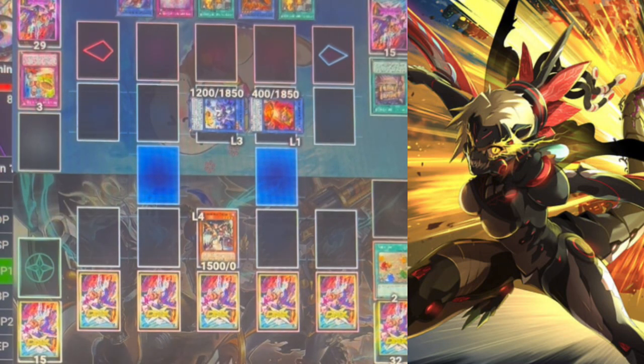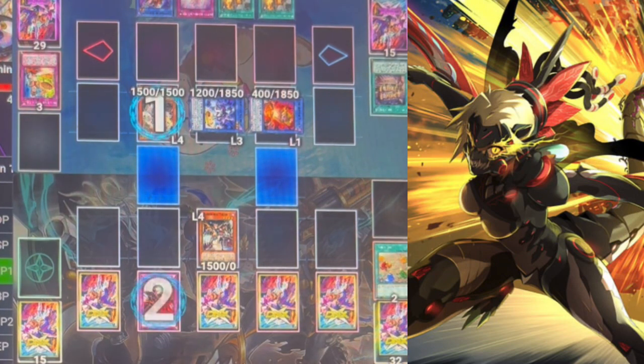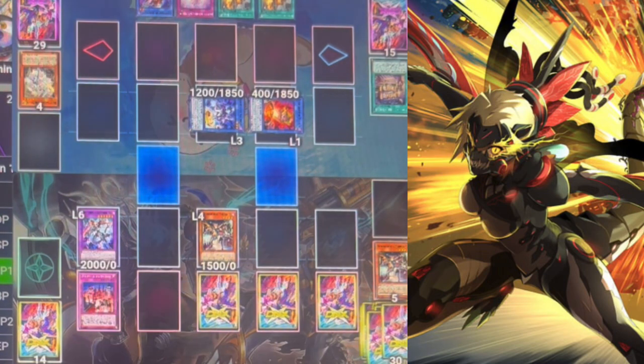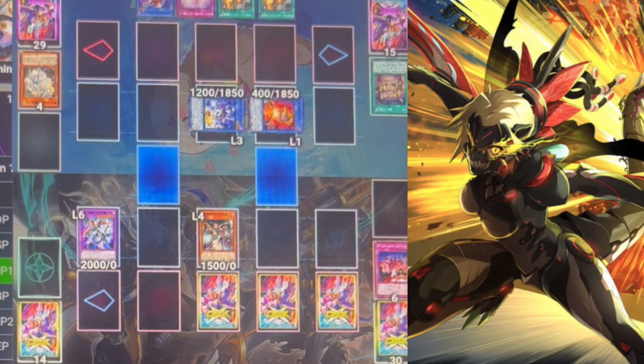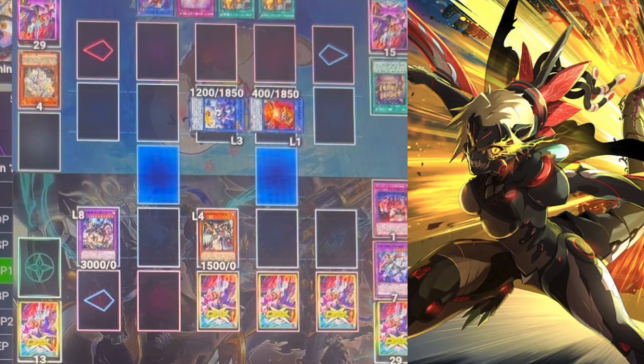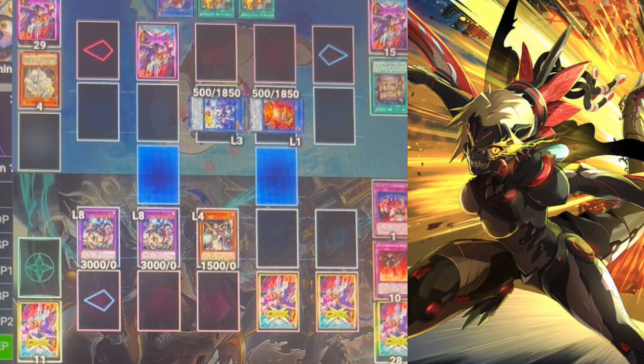We only set to defense because they have 1800 defense — don't want to trigger them. He draws Return of a Ritual, uses his mulligan effect, draws into a Dalmatica, and we counter trap it because we don't want to search Punishment. We then pay half our life points again to fusion summon, and this fusion will pay over half again to copy that fusion's effects in order to fusion summon again. So we're at 1000 life points, then 500, then 250 — and yeah, we're just gonna keep going.